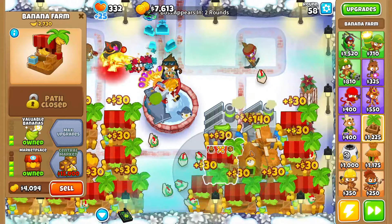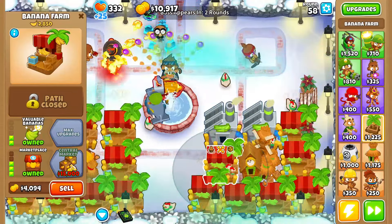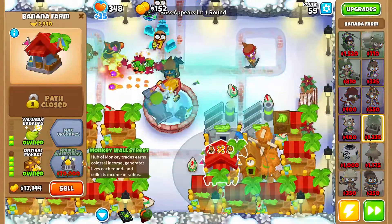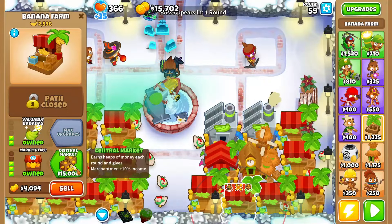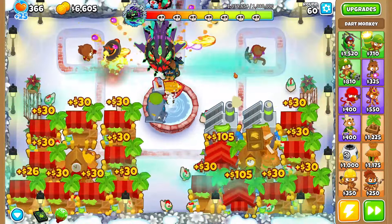I'm actually gonna grab Hotshot on our boat — it's a good, OP upgrade and very cheap. We're gonna spam 0-2-3 marketplaces around the bottom right village and also the bottom left square, because we'll be putting a village over there too.